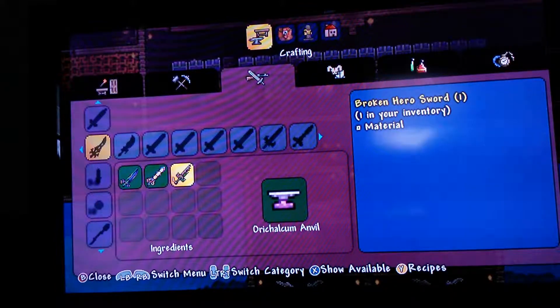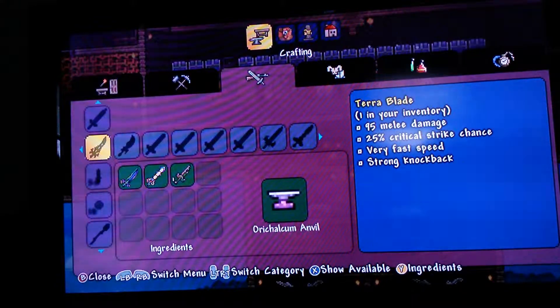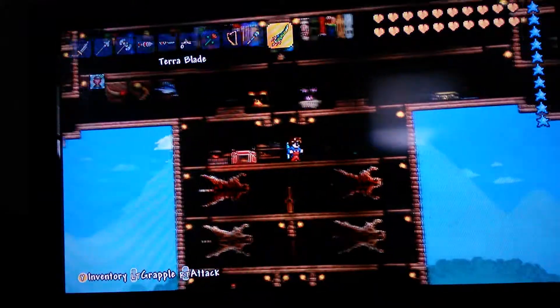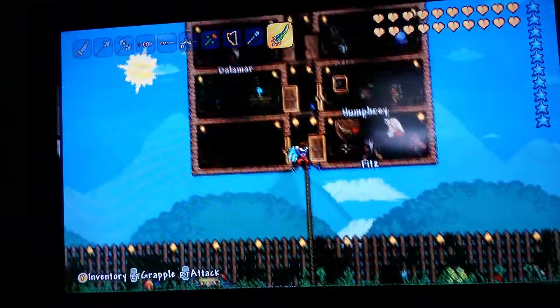You combine the True Knight's Edge and True Excalibur with another broken hero sword — that's three broken hero swords total. Make those two first, then combine them with the third, and you get the Terra Blade. I've used the Terra Blade at my friend's house, so let's go use it.